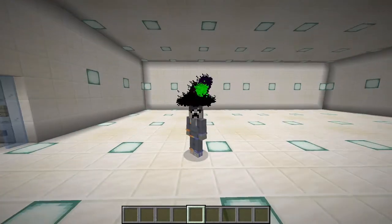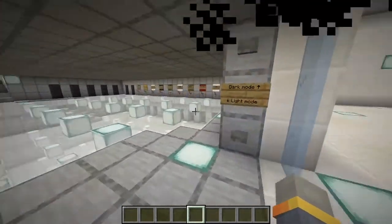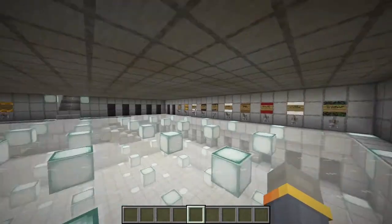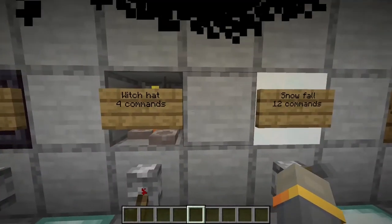I think it looks pretty cool since you can't wear witch hats in Minecraft, which I think you should be able to. But you can't, so I made one. That is the second particle — it takes four commands to do.